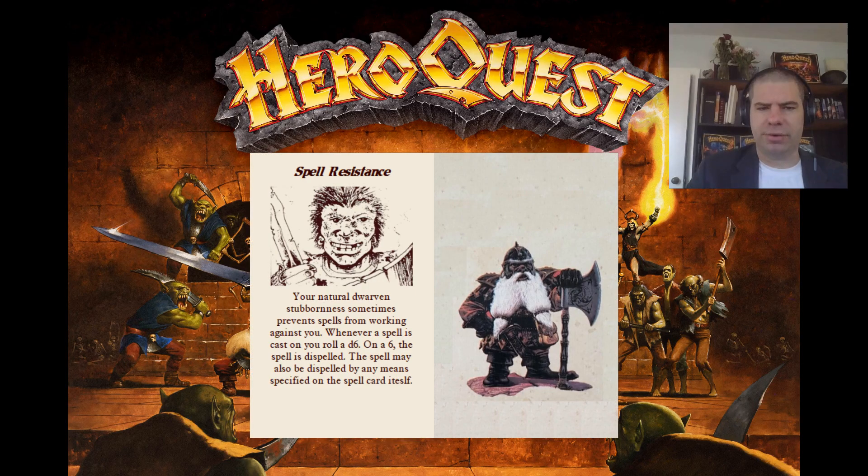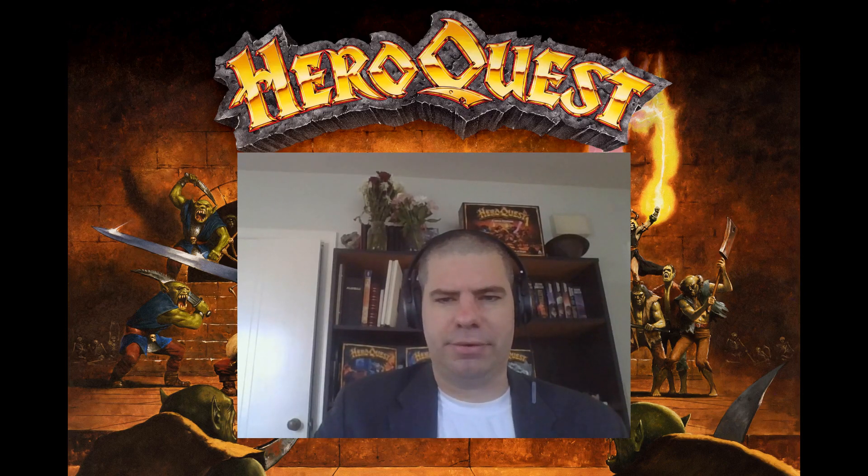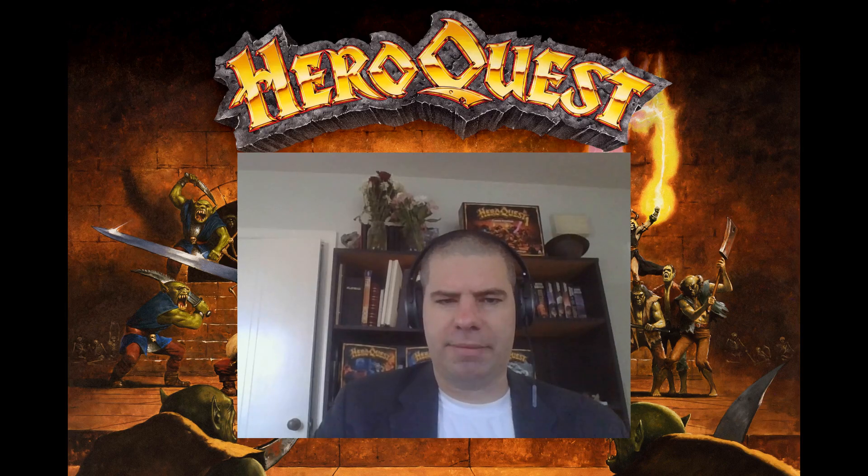The second defensive skill, Spell Resistance, reads: your natural dwarven stubbornness sometimes prevents spells from working against you. Whenever a spell is cast on you, roll a d6. On a six, the spell is dispelled. This spell may also be dispelled by any means specified on the card itself. That last clause ensures heroes know this is not a replacement effect — they still get to roll for mind points to negate the spell and get an extra d6 to boot. I designed this skill before the Rise of the Dread Moon, but it got a big boost in usefulness with the new monsters. The idea is ripped right out of the Warhammer world, where this ability was a core trait for every dwarf. We have since house ruled that magical effects outside of combat — like roving magical traps that drain body points — can be resisted by this ability as well.